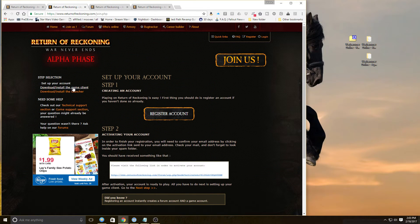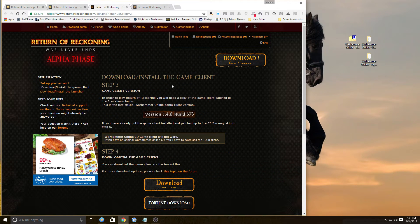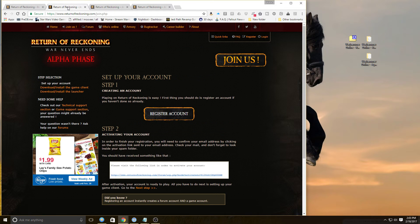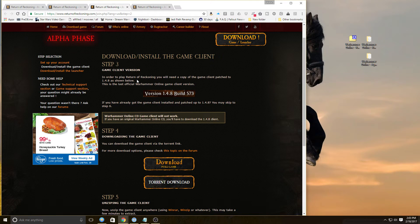Next step: download and install the game client. The game client version they're using is 1.4.8 build 573. If you already have it and it's already patched up to 1.4.8, you can use it. If you don't, you'll need to download it.